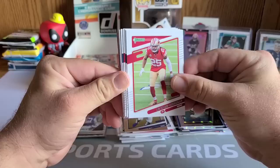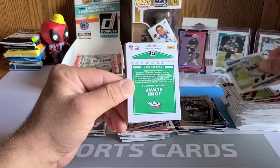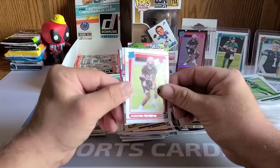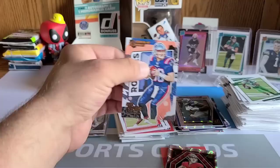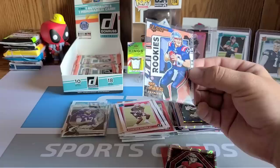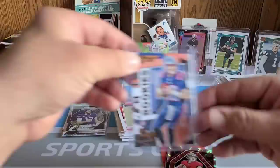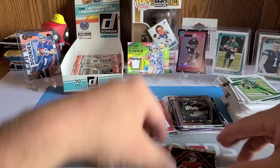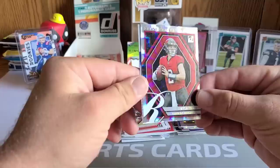Final three packs — still missing an auto. Hopefully they didn't short me the auto — I'm getting a little nervous. Richard Sherman, Bradley Chubb, Larry Fitzgerald, Ty Hilton, backwards John Elway, Jameson Crowder, and rated rookie Demetric Felton — we'll take a base of him. Gridiron Kings Mac Jones — what?! Sweet! Let's get him sleeved up. Followed up by Kyle Trask, another good one, and Josh Allen Highlights.